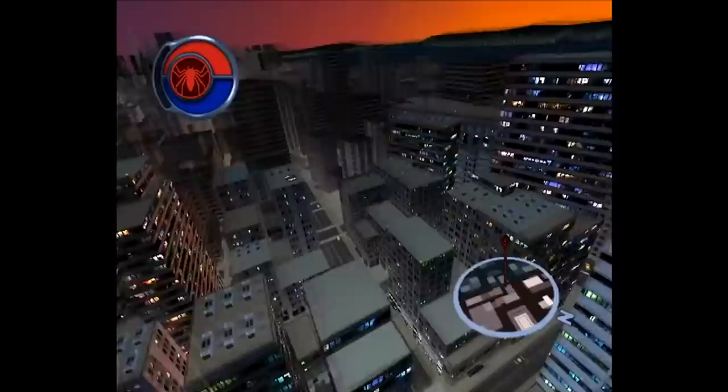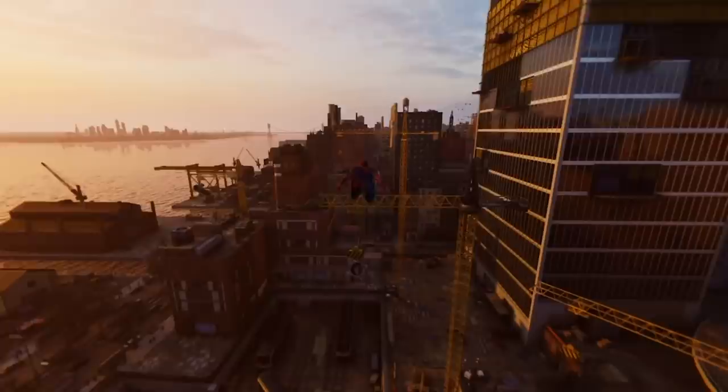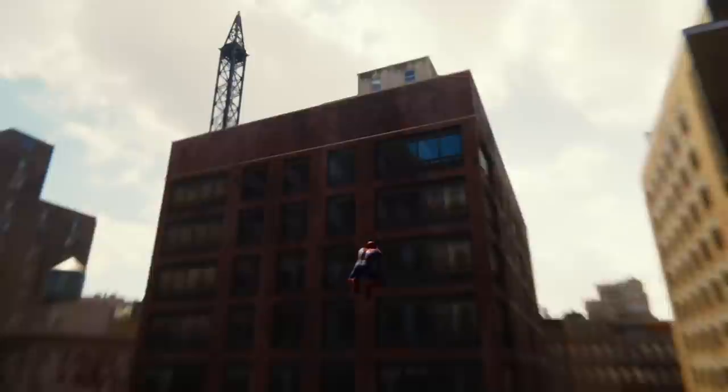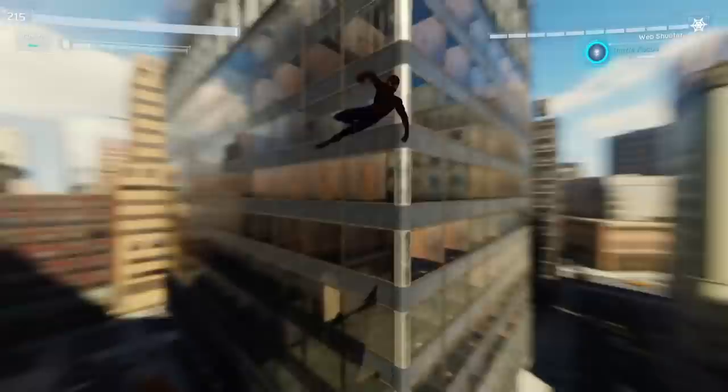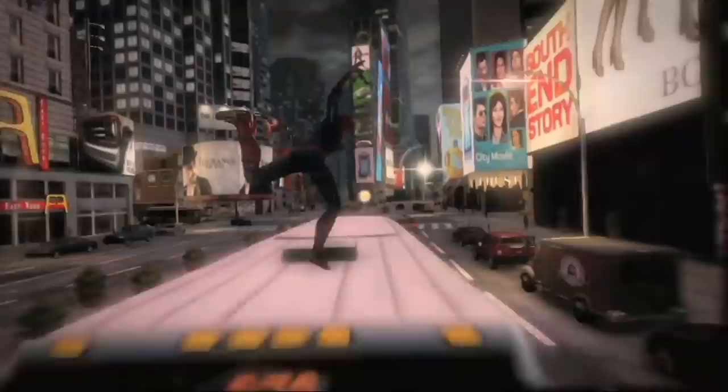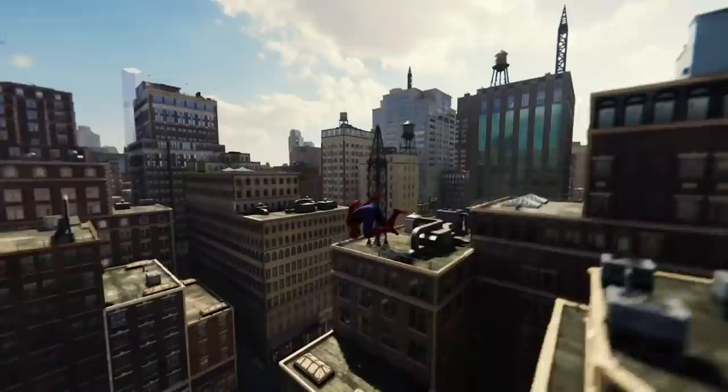Whereas in Treyarch's game, you're kind of stuck watching the same animation every time. And don't even think about trying to spin the camera. Most impressively, Spidey 2018 doesn't demand nearly as much precision in its controls, yet it still manages to make it trivially easy to end up exactly where you want at any time. You're able to change directions while swinging much more easily. And thanks to the zip-to-point system, you can zoom directly to any nearby spot you want with a single input.